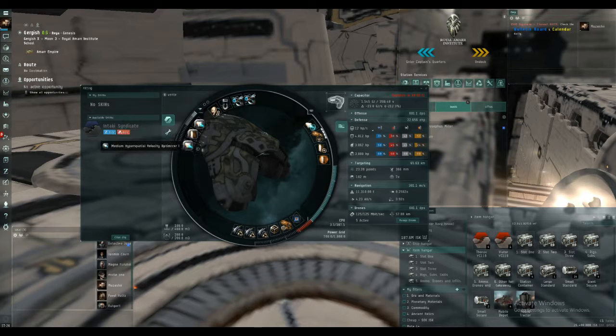In the rigs we've got some hyperspatial velocity optimisers — just the meta ones rather than tech 2s to keep costs down. This is all about speed of getting to sites and navigating through New Eden. With those two you get a warp speed of 4.23, which isn't bad for a cruiser. And then to plug the EM hole in the shield we've got an EM screen reinforcer.